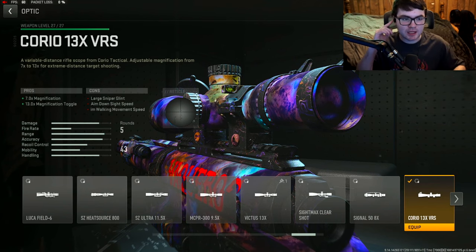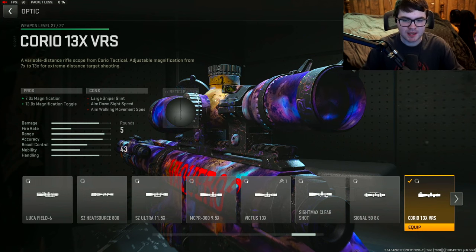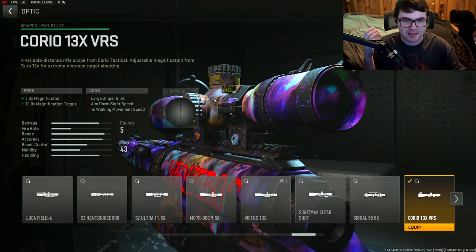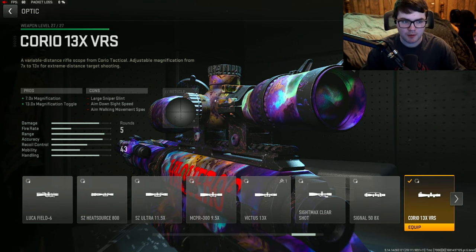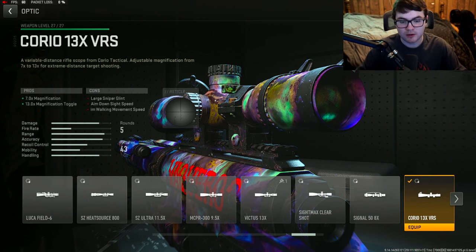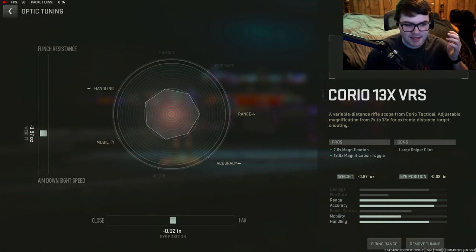Next up is personal preference. I went with an optic — the Corio 13X VRS — just because the default optic is super zoomed in and not really needed for most maps. However, if you think the stock optic is okay, definitely throw on another attachment instead. Tuning for that: negative 0.97 for ADS time, and the second value should really just be at zero — I would just keep it there rather than tuning for close or far since I don't notice a huge difference.